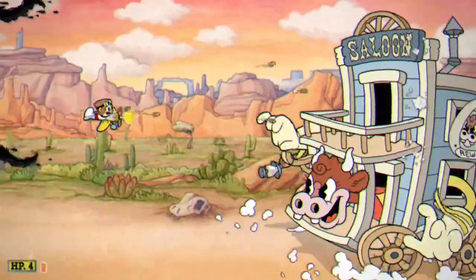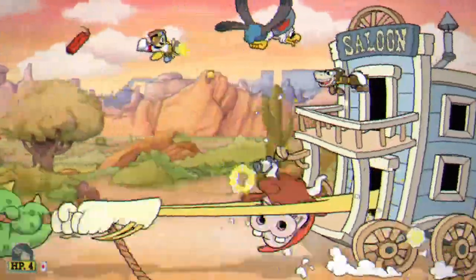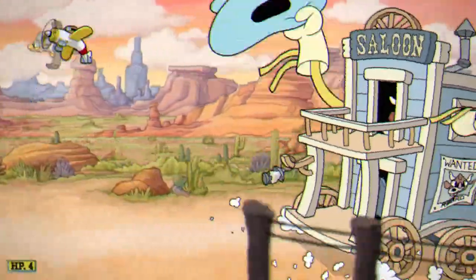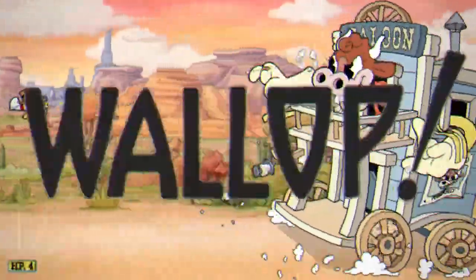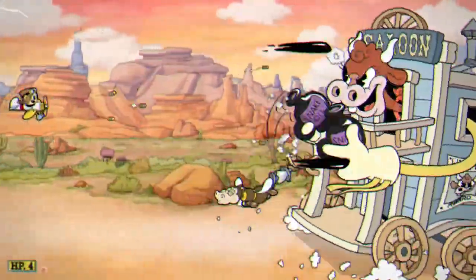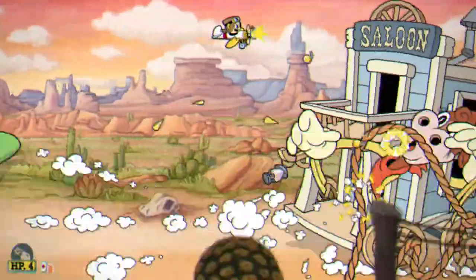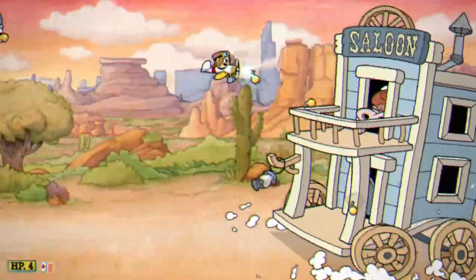Her first phase is similar to Calamaria, except way more difficult. Let's break it down piece by piece. If you can, try to stick to the middle of the screen with your triple bullets so all three are hitting her at once. If she's ever near the bottom of the screen, you can use your bomb weapons as well to nail her in the head.